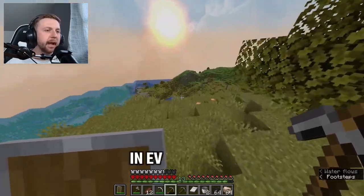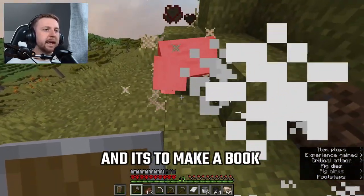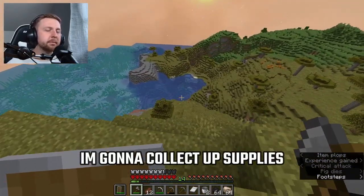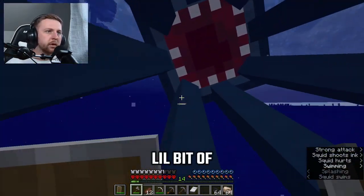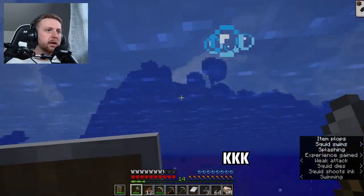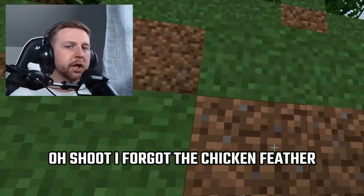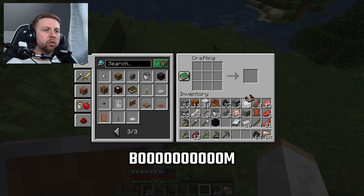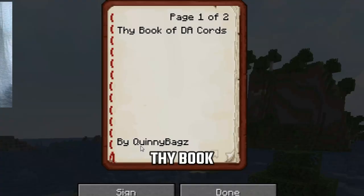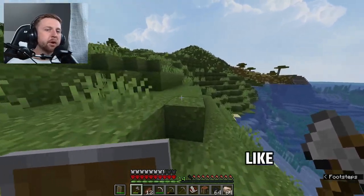One thing I do in every Minecraft world I play is make a book of coordinates. I'm going to collect the supplies — a little bit of sugar cane, a little bit of squid ink — time to make our first book and quill. I forgot the chicken feather — target spotted! Boom: book and quill. 'Thy Book of Cords by Quinney Banks.'